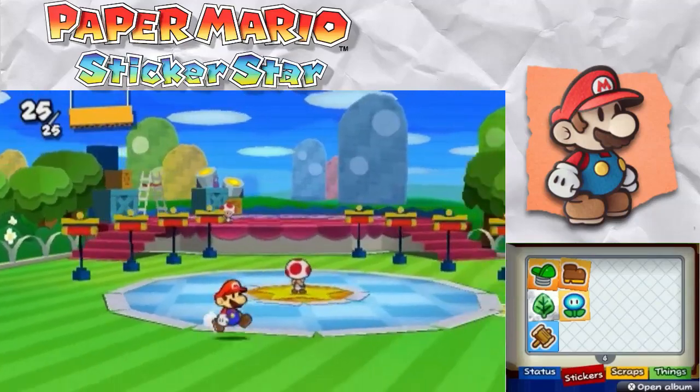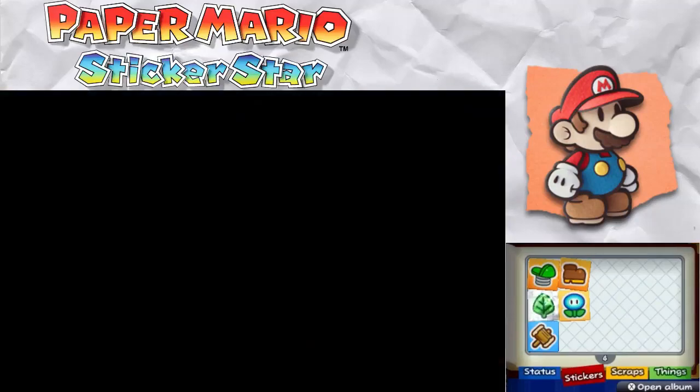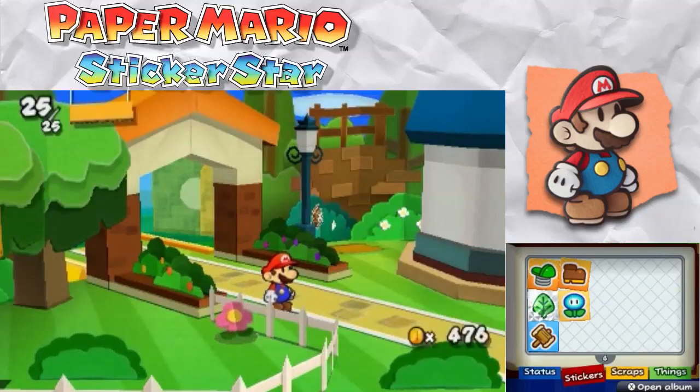It's a little weird. Okay guys, I'm gonna end this episode now. I'm Red Panda Gamer — please like this video if you enjoyed it, subscribe to my channel if you haven't already, and don't forget to share the love. I'll see you guys in the next exciting episode of Let's Play Paper Mario Sticker Star. See you next time!